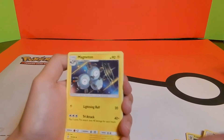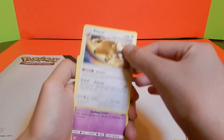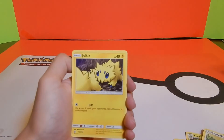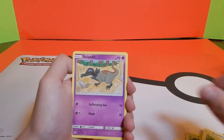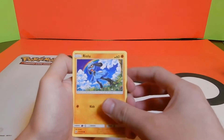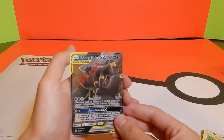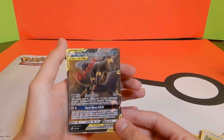Starting off we got Magneton, White Barrel, Doublade, Sneasel, Bounsweet, Joltik, Salandit, Riolu, U-Turn Board — and last one... we got Umbreon and Darkrai GX!